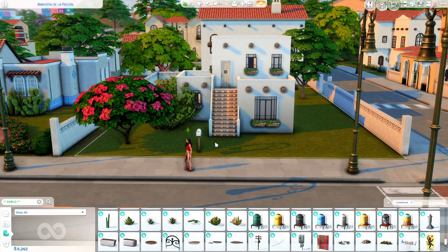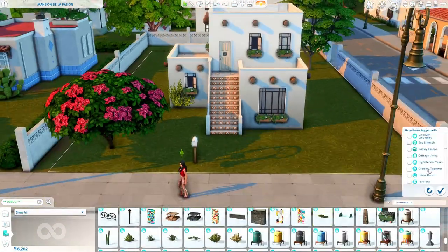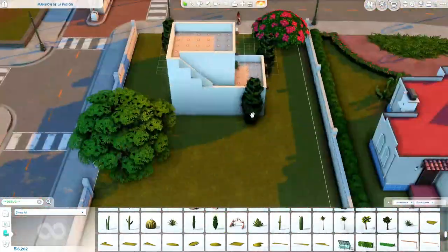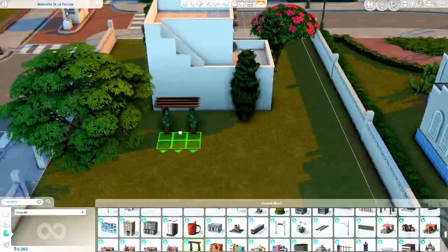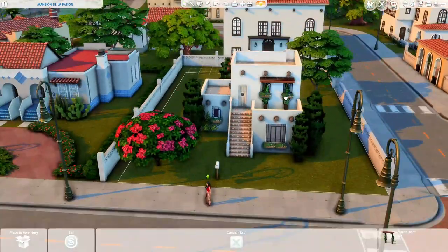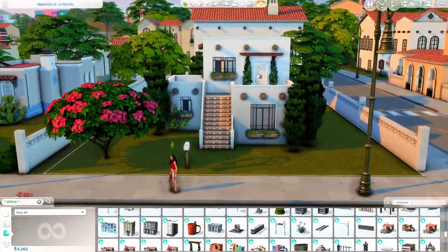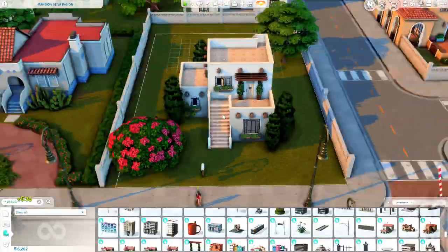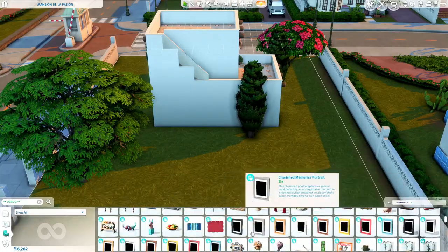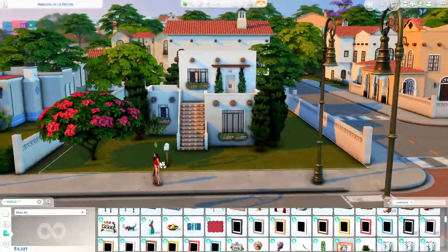I really enjoy layouts like this. I love the way that the big staircase looks in the front of the house and it's not something I can pull off very often, so I was quite happy with this particular house. Not only does it have two balconies on the second story, it also has a rooftop balcony. I had an idea of putting a bar up there and a little hangout area, but this is a starter house and I didn't have the simoleons for that, so I ended up just putting a telescope out there. I thought that made sense — your sim would use that rooftop balcony to stargaze, or maybe spy on their neighbors.